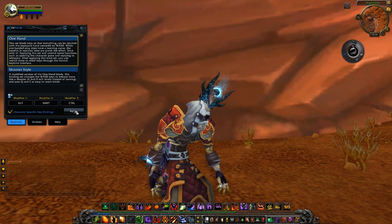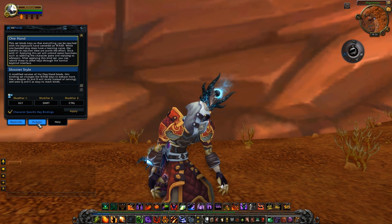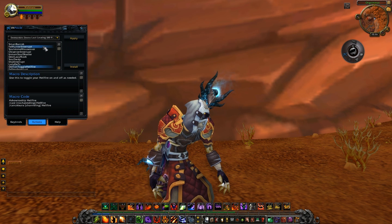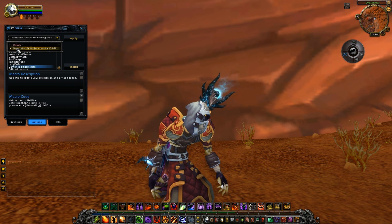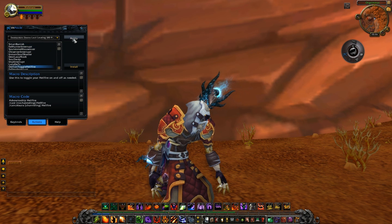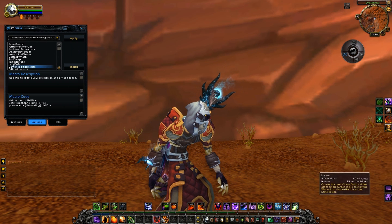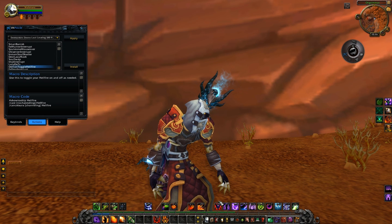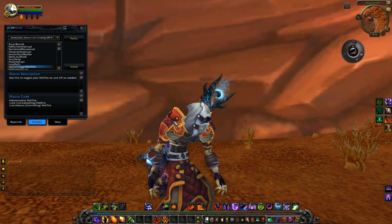I pretty much like One Hand, so I'll leave it there. Next up we have the Actions tab. As you can see, it automatically writes down my current build and my level, and I can select it and hit apply. The needed spells for leveling up have been automatically added — a pretty nice feature.